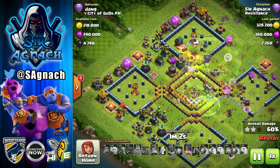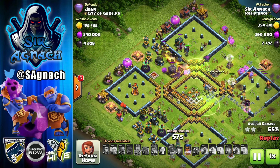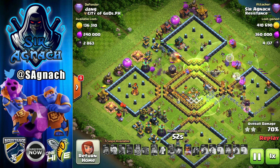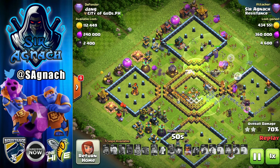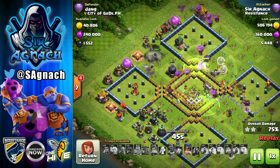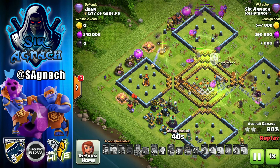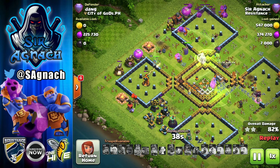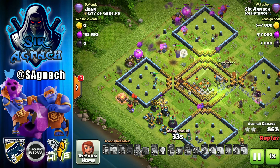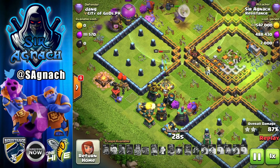We still have that final freeze for the single inferno to make sure it goes down. The only issue is that last single inferno, but we still have the royal champion ability. Look at how many super bowlers we've still got — five still alive. And now we're going to see something I've never seen before: the super bowler, it turns out, also loves walls.